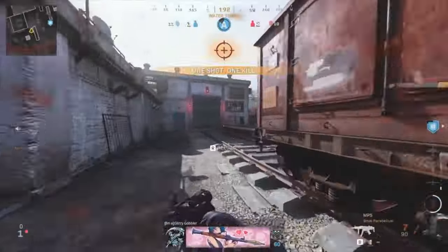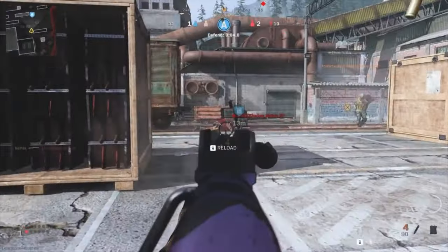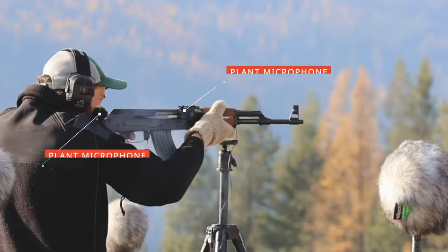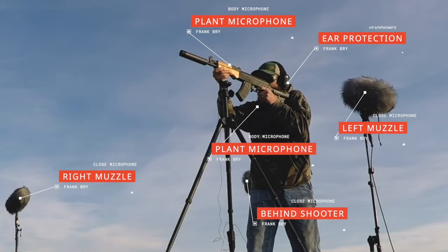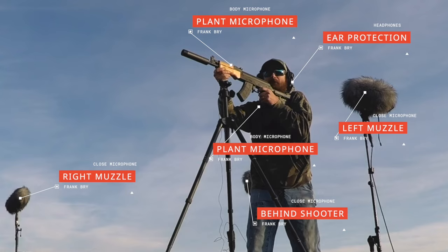When sampling guns, more microphones are always better. But will any microphone work? It's complicated. For microphones placed close to the firearm, it is important to select a microphone that can handle at least 145 dB. You will also need to keep the microphones behind the muzzle and not in front of it, as a blast wave can easily overpower the microphones.